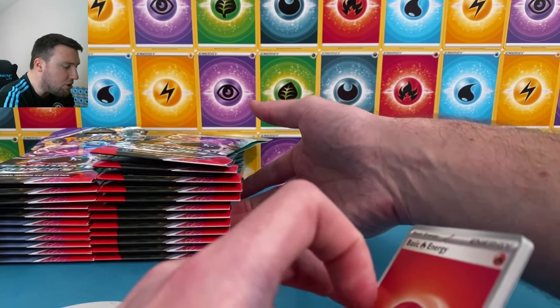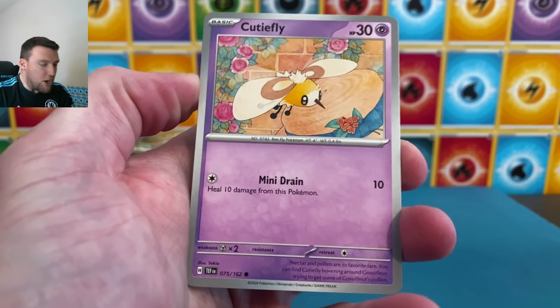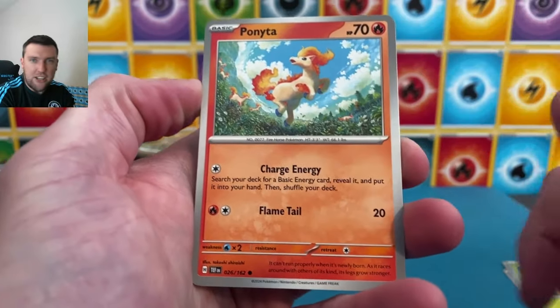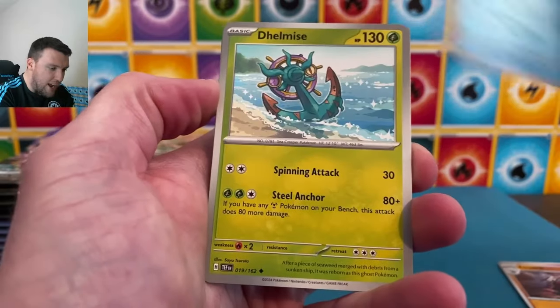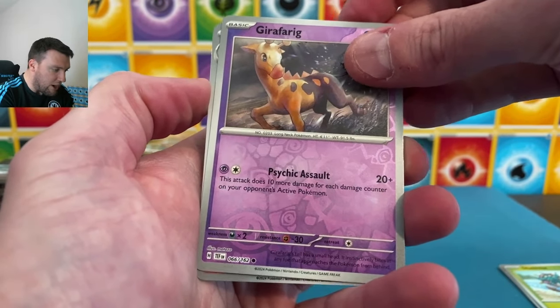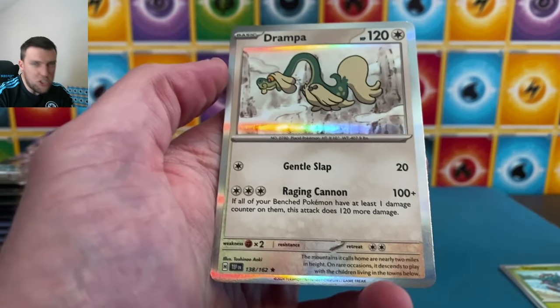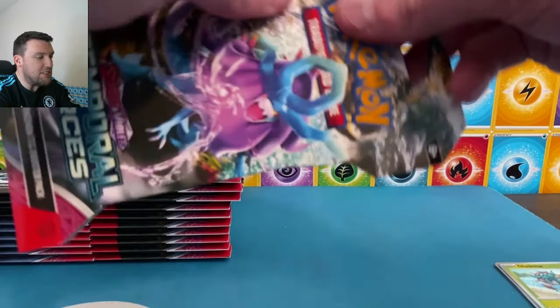Let's take a look at some of the artwork in just the first two or three packs here — Cutiefly, Drillbur, Ponyta back here. You gotta like that artwork there on that Ponyta. Excadrill, Keldeo dancing around there, Drampa — Drampa gets a holographic here in Temporal Forces. Rapid Ash reverse there as well, Ponyta and Rapid Ash with the Drampa.